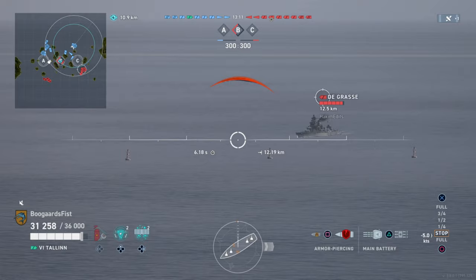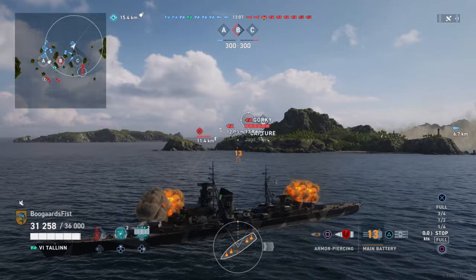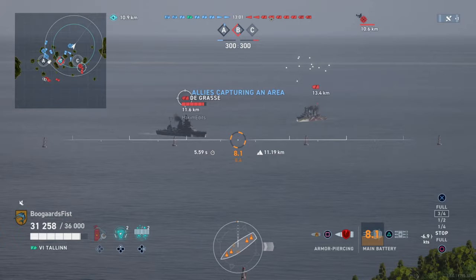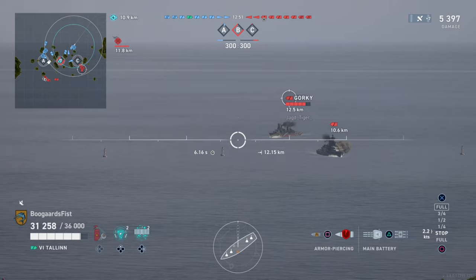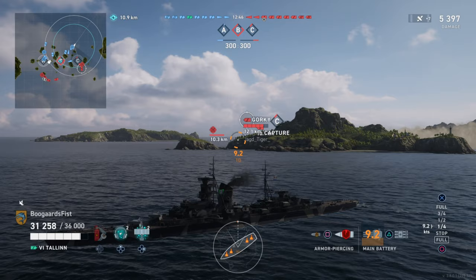We're pulling back—we drop spot here. Degras and the Gorky both pushing in. We're just going to test these shots out. They're both basically pointing their bows right at us, so these aren't going to be that reliable usually. But the Gorky we know from playing—weakly armored. So we go ahead and shoot at him over the Degras. Even though Degras is pushing forward, if they flash the broadsides, we're going to go ahead and whack them and show them why they don't want to do that around the Tallinn.